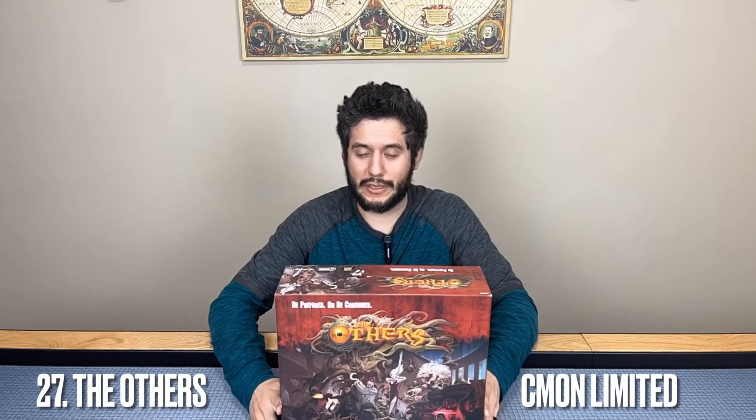Number 27 is The Others, published by CoolMiniOrNot — one of many dudes-on-a-map games you'll see going forward. It's a somewhat older game, a big Kickstarter production with a seven deadly sins theme, beautifully done as far as a horror theme can be. The base game includes Pride and Sloth, with awesome minis representing the sins and their lesser-form minions. The minis are a bit grotesque — definitely not a family game — but as an adult I thoroughly enjoy it.